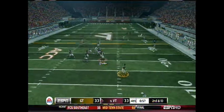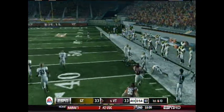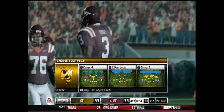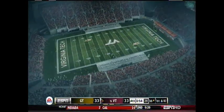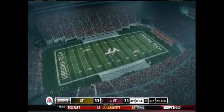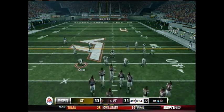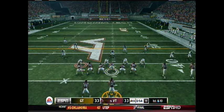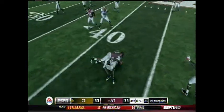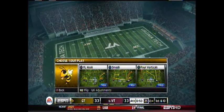Here's the snap — he's rolling out to his right, he throws, caught, and he gets past my defender and out of bounds with fifty-four seconds to go. First and ten, Virginia Tech. I'm leaving this unedited so you can see exactly what happened. Here we go, first and ten at the thirty-eight — his own thirty-eight. He just has to get into field goal range. He rolls out to his right again and throws — intercepted! Intercepted by one of my linebackers, and I get the ball with fifty seconds to go!